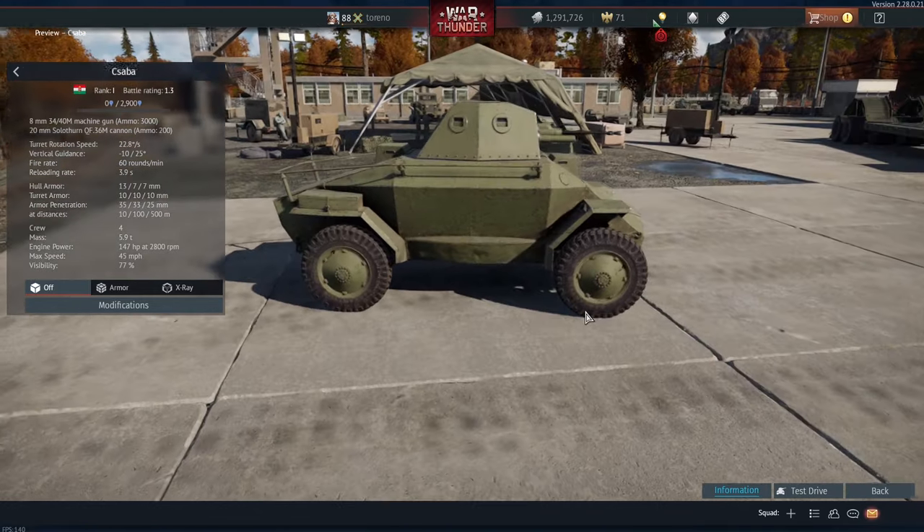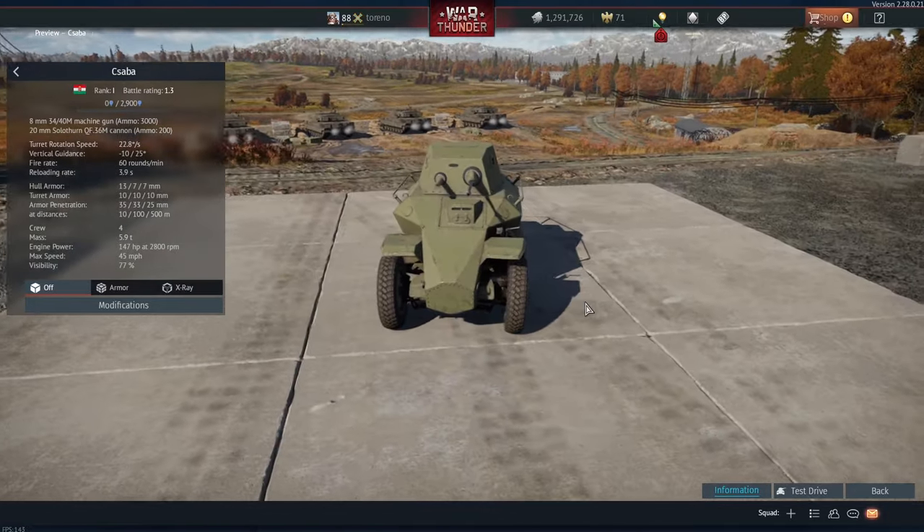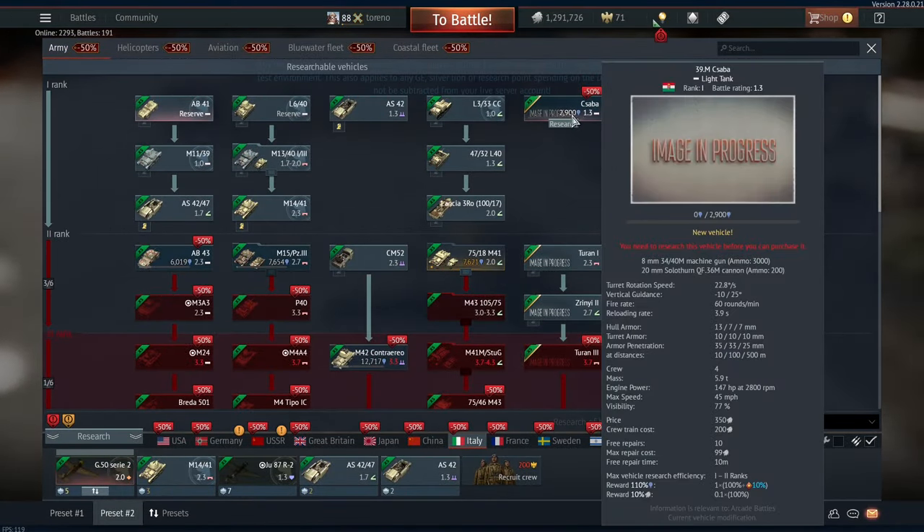Hello everybody, Trenno here, and today we are going to take a look at the 39M Csaba Armoured Car, which is of course the first vehicle on the Hungarian sub-tree.